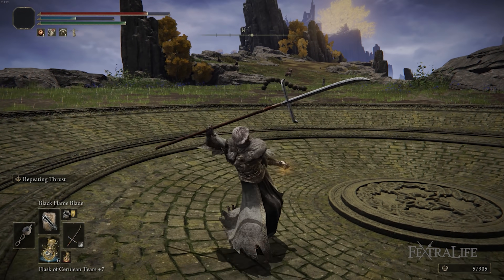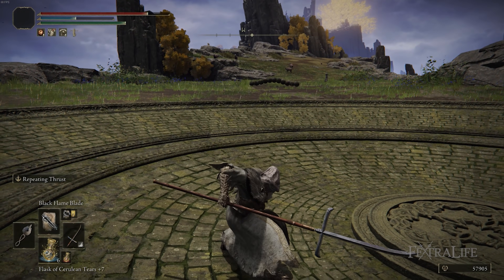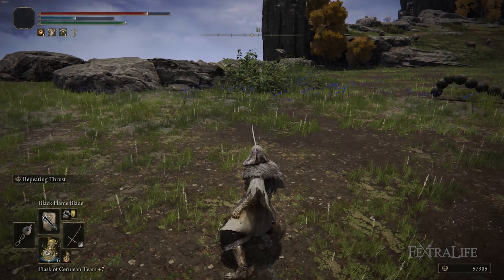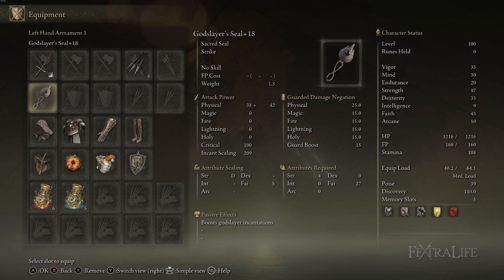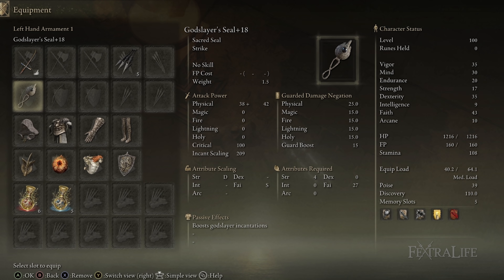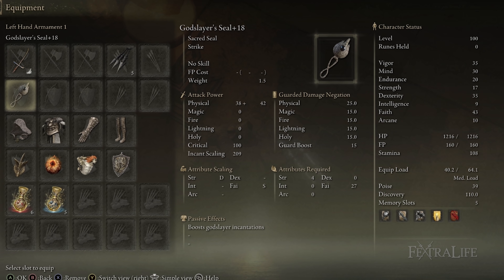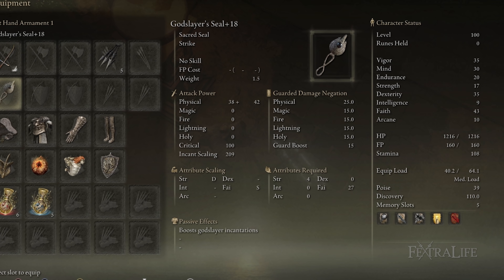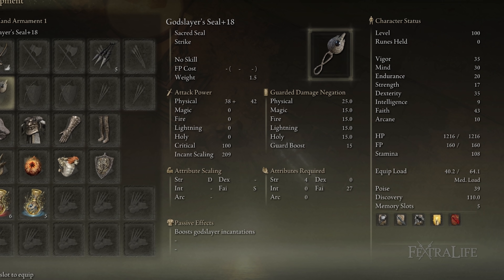When trying to hit enemies that are tall and lanky and sometimes have a concave shape like the gargoyles, you can hit them very easily with this R1. You're going to want the Godslayer Seal for this build for the S scaling and for the additional damage to Godslayer incantations — these are the black flame ones we'll be using primarily. It doesn't buff all of the incantations you'll use but it will boost the black flame ones.